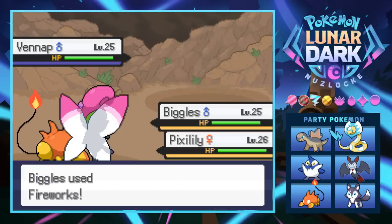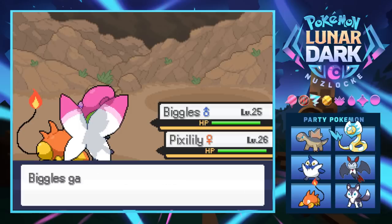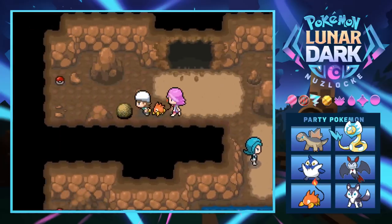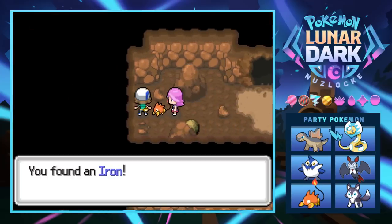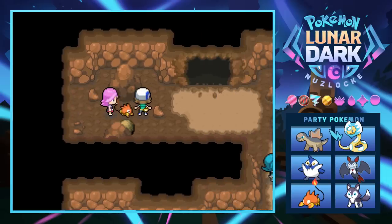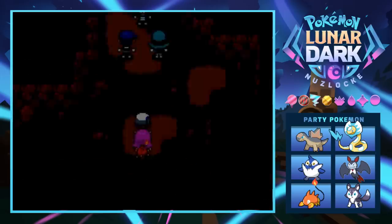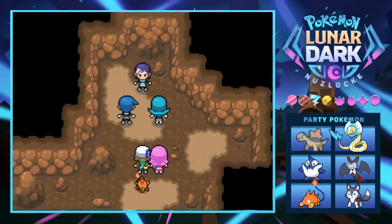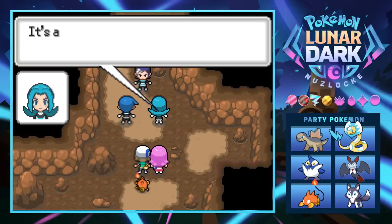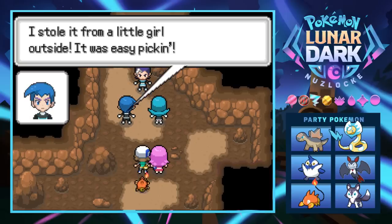We're just flying through these evil people - they don't know who they're messing with, I've got a firework Pokémon! Another cave room, a random boulder, and we found an Iron which boosts the Defense EV of a selected Pokémon. We're getting down to business - a cutscene triggers! Commander Marcus gets a Pokéball from a grunt - turns out they stole it from the little girl outside. Easy picking apparently.